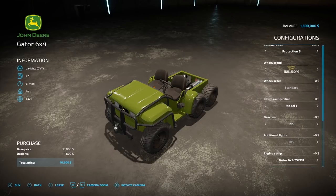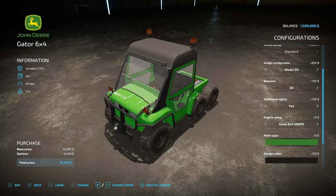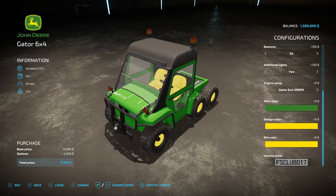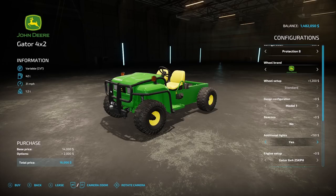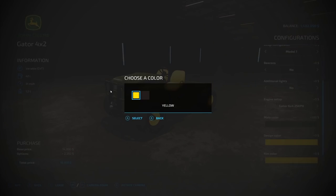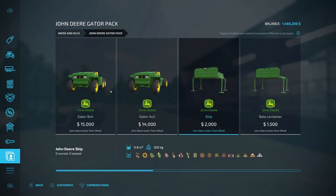Buying the 6x4 with protection eight, John Deere tires, model 20, both beacons and additional lights on, 50 km/h, John Deere green with yellow design and rim color. Also picking up the 4x2 version with the same wheel options, model 20, no beacons, no additional lights, 25 km/h, and forest green with black color scheme.